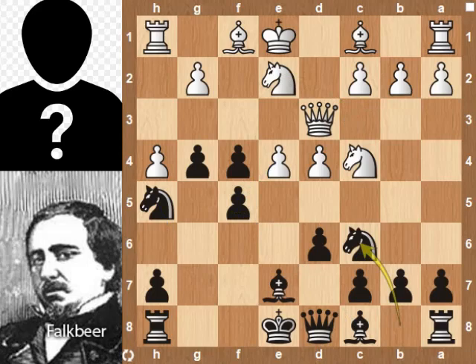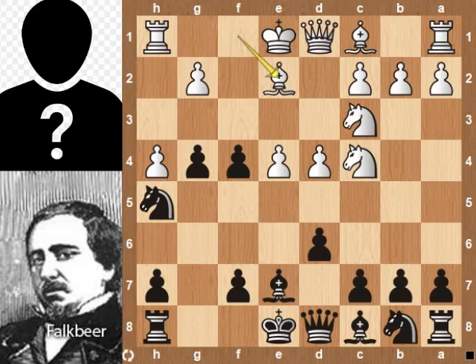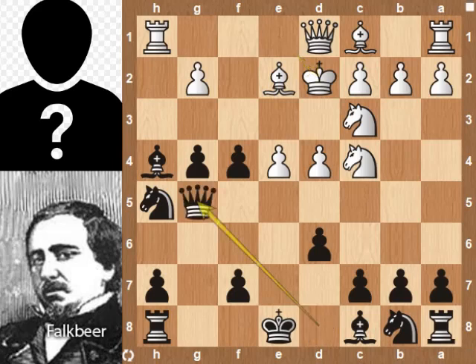If knight takes f4, f takes e pawn and attacks the queen. Queen takes f4 pawn, knight g3 forks the rook and queen. So d5, knight e5, knight takes knight, pawn takes knight — black is slightly better. Going back to the position.